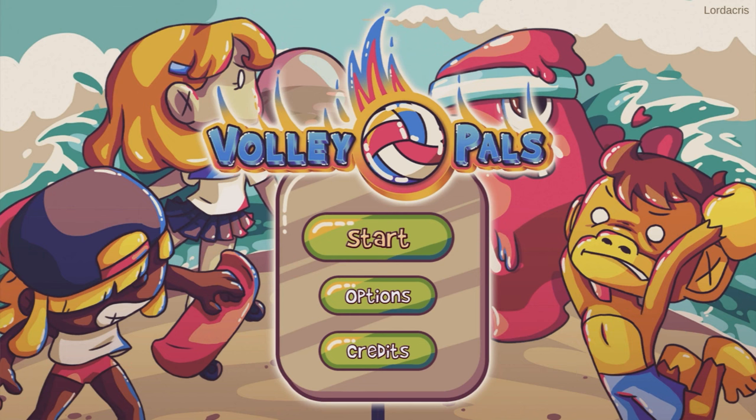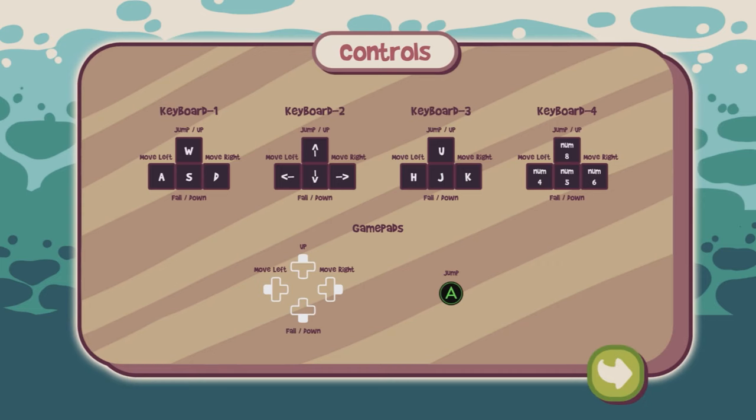To get the full completion, it's going to take us around two minutes, and it's just a case of playing each of the 10 unique volleyball courts at least once, which can be done quickly by just launching the game and quickly quitting out. So let's get this show on the road.